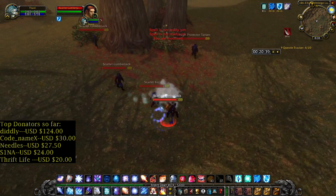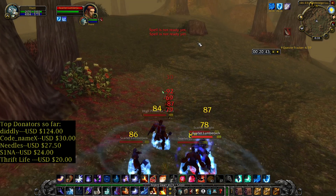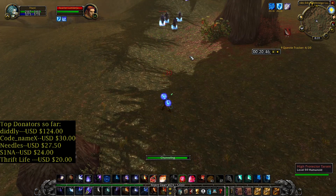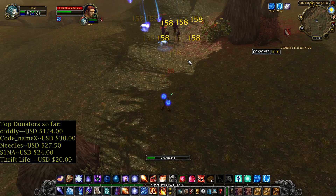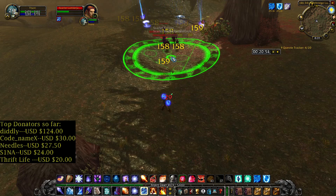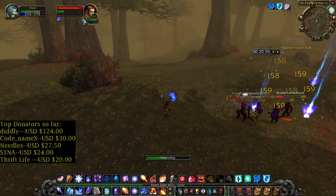You can also find Scarlet Knights, level 54 to 55 — they drop the same items as the lumberjacks. Now let's kill High Protector Tarzan. He's a higher level so he has more silver in his pockets. Let's finish this pack with a second Blizzard.